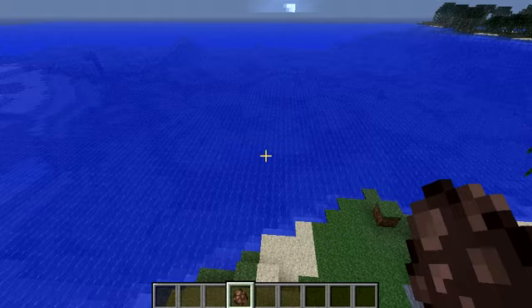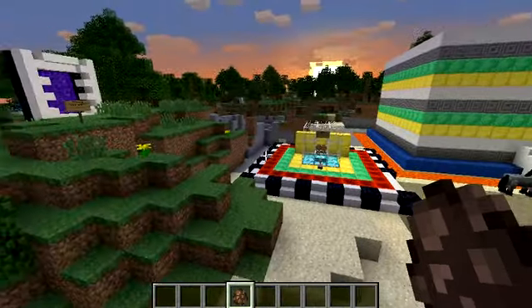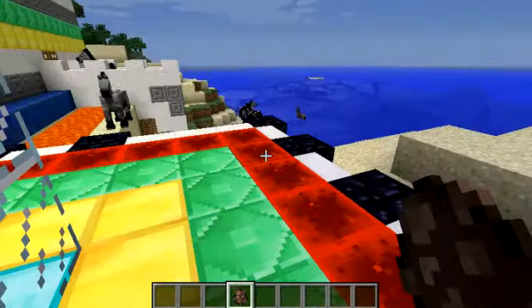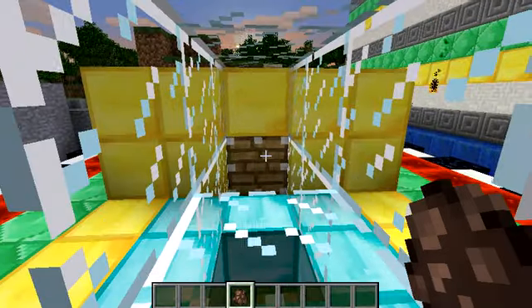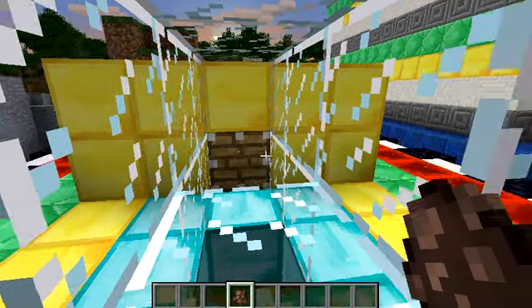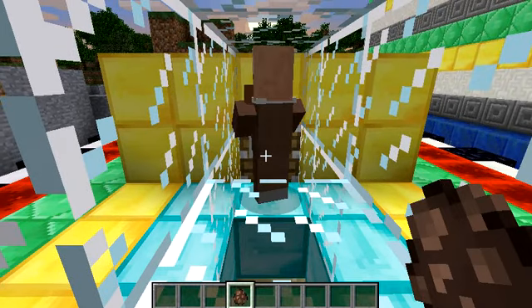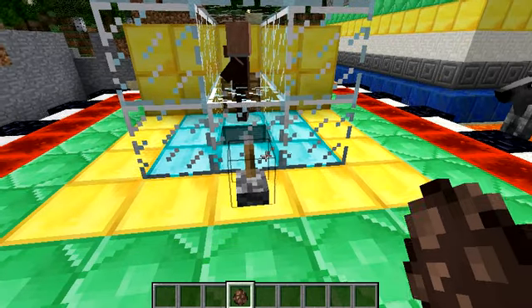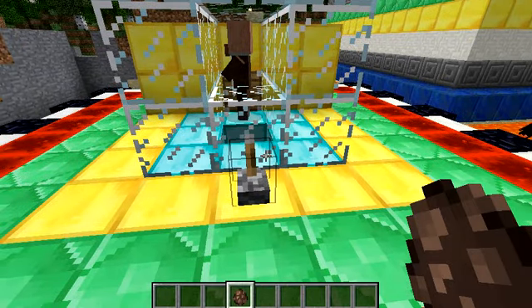That's just a villager that fell down my brand new villager execution device - the death hole. There's another villager I need to punish. You have robbed once again 17 banks. A lot of people here seem to rob 17 banks. We don't even have 17 banks. Goodbye.